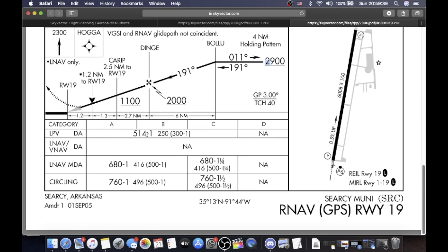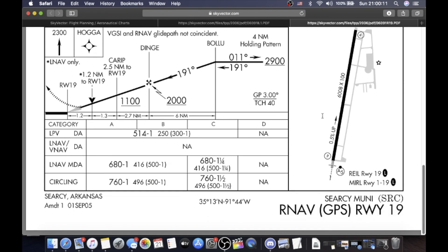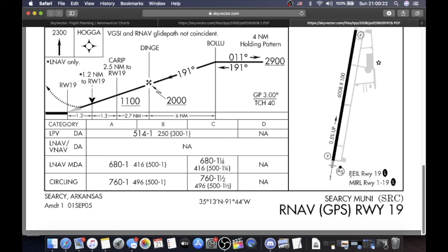Circling approach: 760 feet MSL, 1-mile vis, which is 500 feet AGL and 1 mile — that's for A and B category aircraft. Category C aircraft: 760 feet MSL, 1 and one-half mile vis, which is 500 feet AGL and 1 and one-half mile vis. Category D aircraft: not applicable. On this side, elevation 264, touchdown zone 264, showing 191 to runway 19. PAPIs on the left-hand side. You have lighting on runway 19 as discussed in the ILS. You also have REILs on runway 19 — that's pilot controlled — and medium-intensity runway lighting on runway 1, also pilot-controlled lighting.